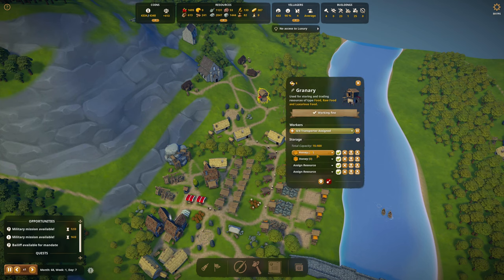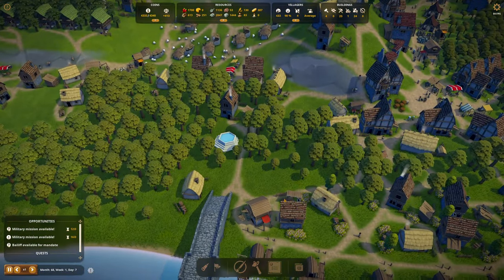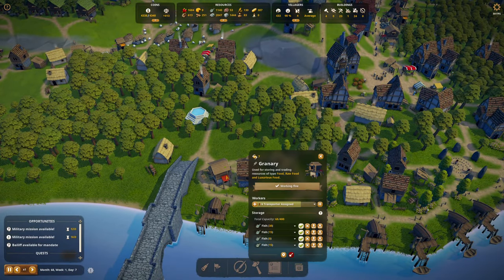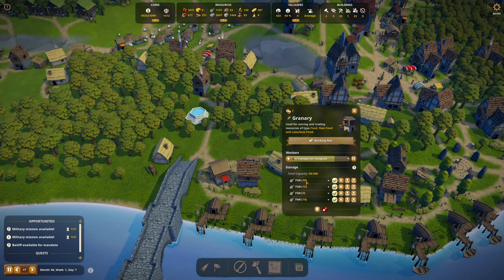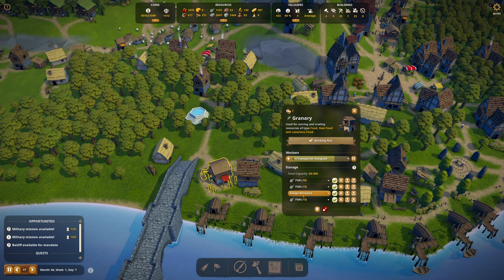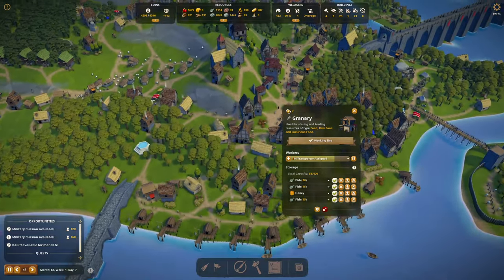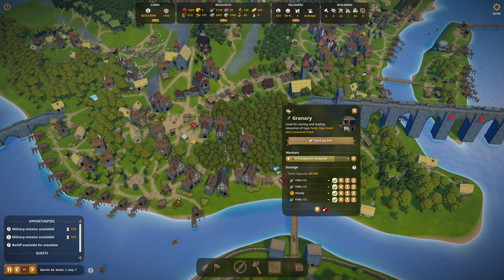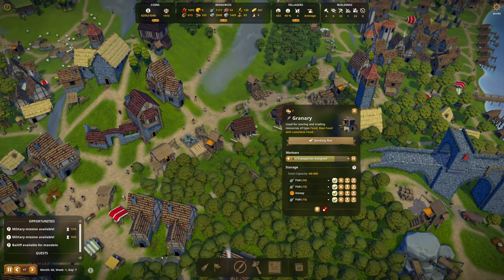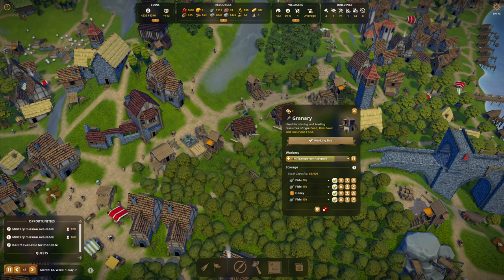Here I'm storing honey. We only have 18 honey to our name and I'm not storing honey anywhere else. It might be nice if I stored it over here. We're a little low on fish — well, we have a thousand fish. Maybe since we don't have any fish here, we bring some honey over to this side. Cheese, beer, boar — yep. I need to make some more beer.